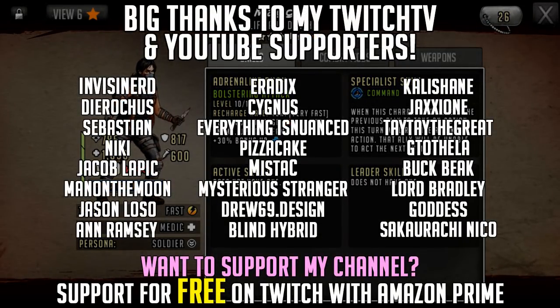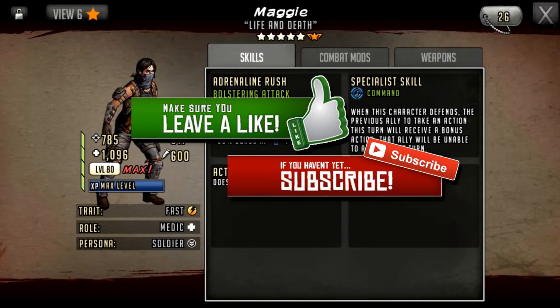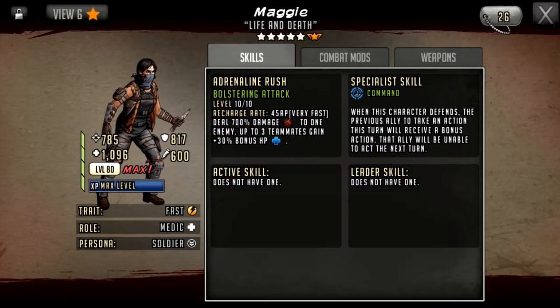Hello survivors and welcome to another Walking Dead Road to Survival video. In this video we're going to be taking the first look at Maggie, who is a legacy character who has been made ascendable. Maggie was like this as a five star and she was one of the best five stars. She was a war reward a long time ago and I really wanted her because she's awesome.